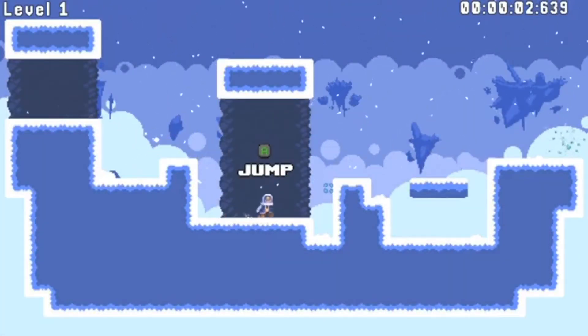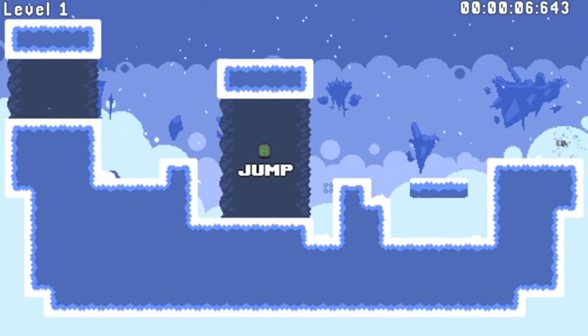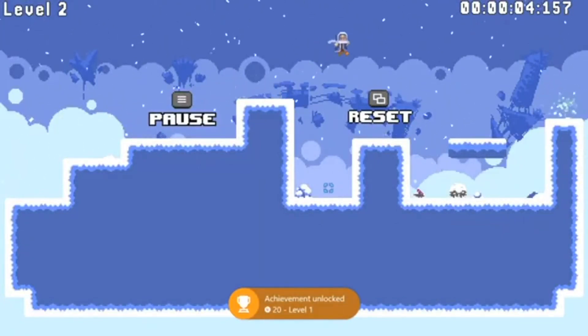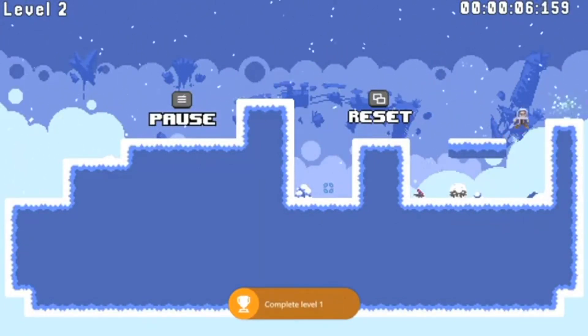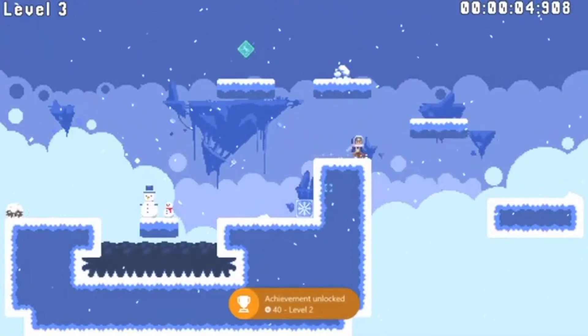Zero Degrees is a puzzle platformer set in a mystical snowy world. You play through bite-sized levels as you try to get from point A to point B by solving various block puzzles. Now by this description alone this game doesn't exactly sound the greatest, but I actually really enjoyed my time with this game.